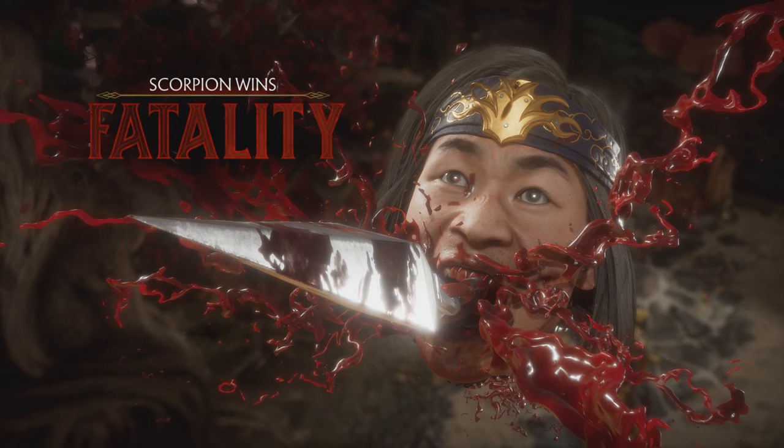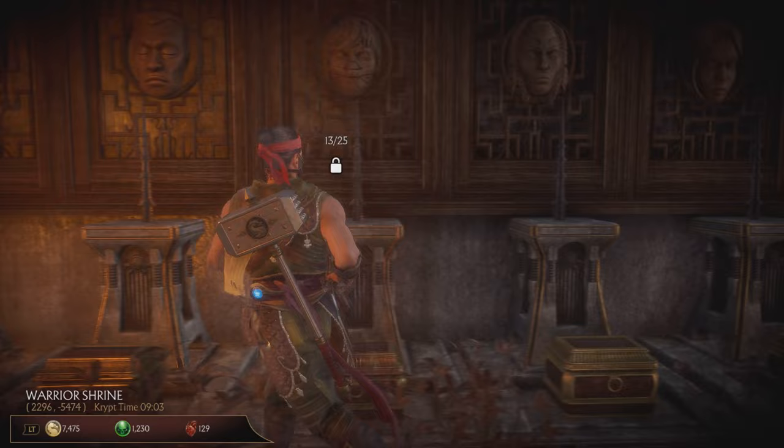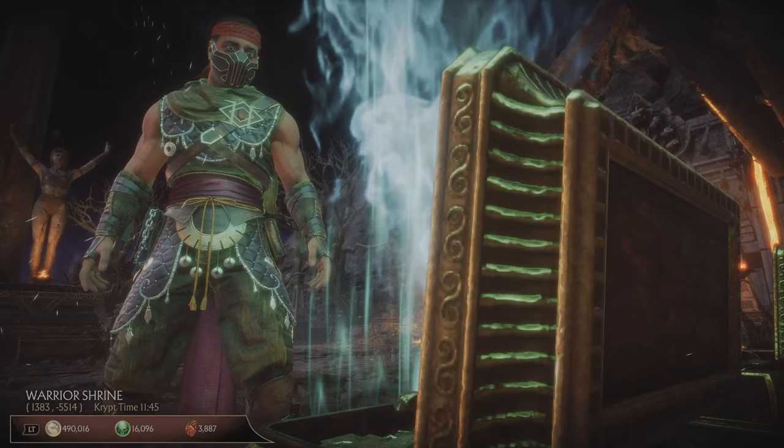Anyways, to open Shang Tsung's front room you have to get 10 severed heads. It can be 10 for any of the characters and it doesn't have to be in order — just 10 heads. So once you impale the 10th head, there will be a quick cutscene showing how the door opens.